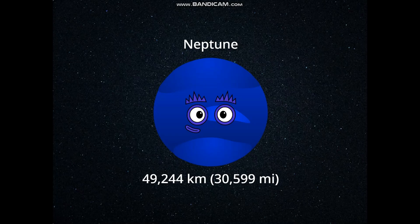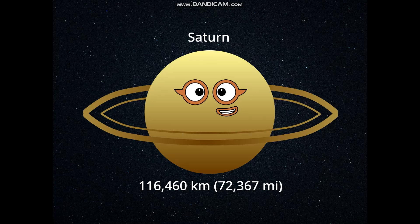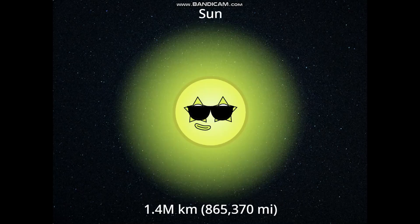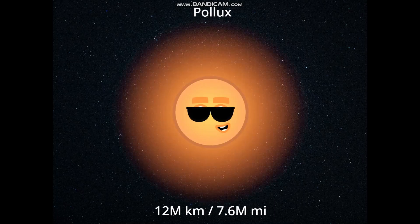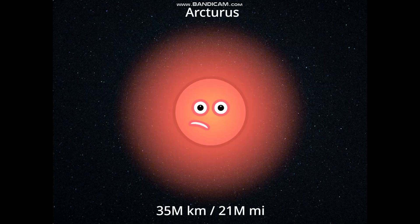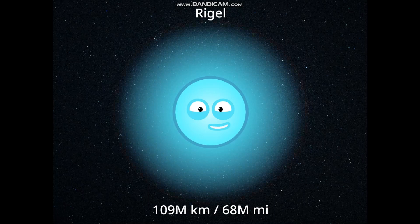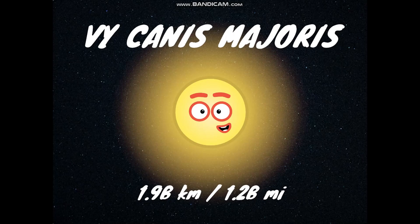Neptune: 49,244 kilometers, 30,599 miles. Uranus: 50,724 kilometers, 31,518 miles. Saturn: 116,460 kilometers, 72,367 miles. Jupiter: 139,820 kilometers, 86,881 miles. Sun: 1.4 million kilometers, 865,370 miles. Sirius: 2.3 million kilometers, 1.4 million miles. Pollux: 12 million kilometers, 7.6 million miles. Arcturus: 35 million kilometers, 21 million miles. Aldebaran: 61 million kilometers, 38 million miles. Rigel: 109 million kilometers, 68 million miles. Betelgeuse: 1.2 billion kilometers, 766 million miles. VY Canis Majoris: 1.9 billion kilometers, 1.2 billion miles.